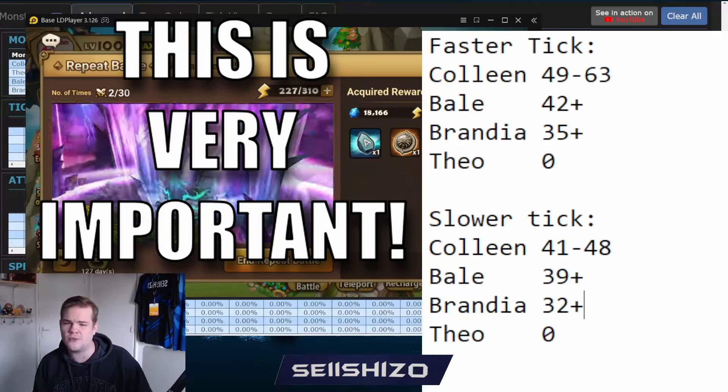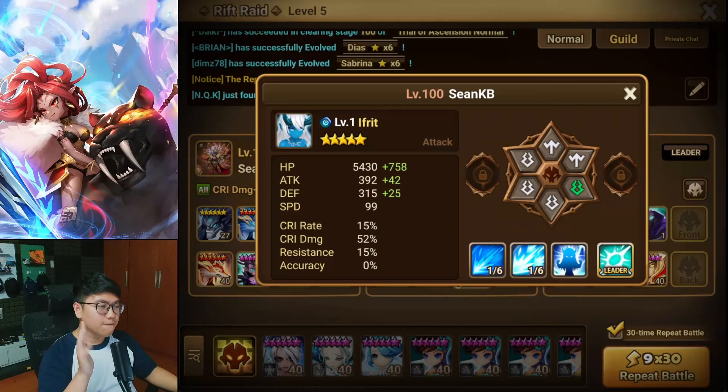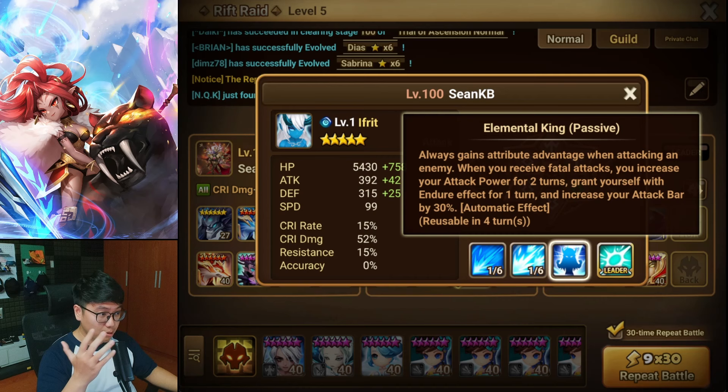Big shout out to Sage Chisel for figuring out what speed you need to build — I will leave it on the screen somewhere. First, we have Theomas on 5 Wheel. The Wheel is to protect the passive from getting Oblivion, and you don't need any stat on this unit. It is there to lose HP and provide the leader skill. That's about it.